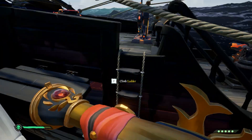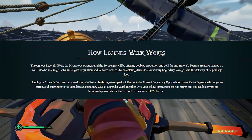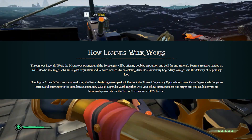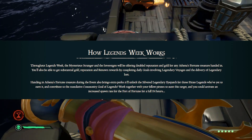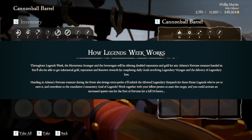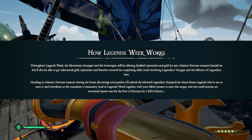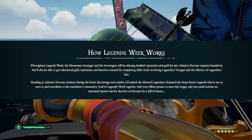I want to go over this event's modifiers. During this event, all gold and reputation earned by selling Athena's Fortune items to the Mysterious Stranger or the Sovereigns will be doubled. So any Athena's items that you're selling to the Sovereigns or the Mysterious Stranger will give you double gold, double rep. This does not extend to the Servant of the Flame, so don't sell your Athena's stuff to the Reapers — sell it to the Sovereigns or the Mysterious Stranger.